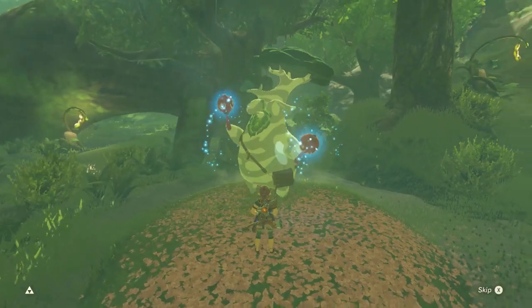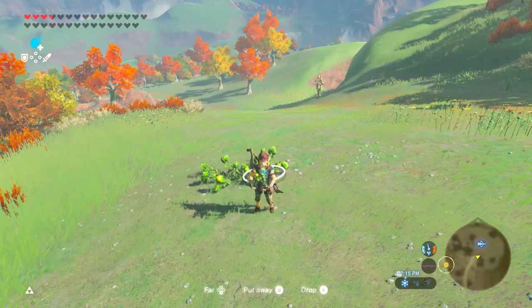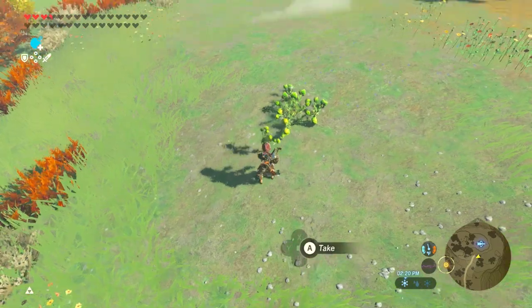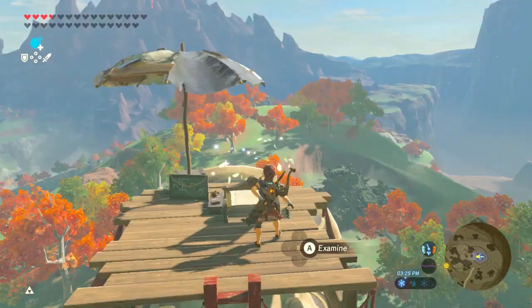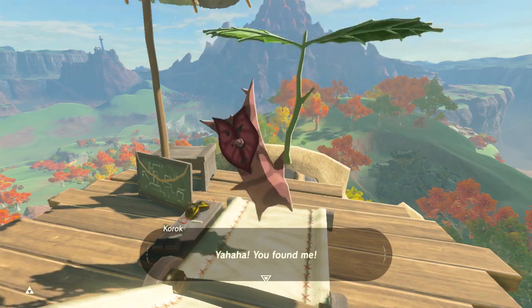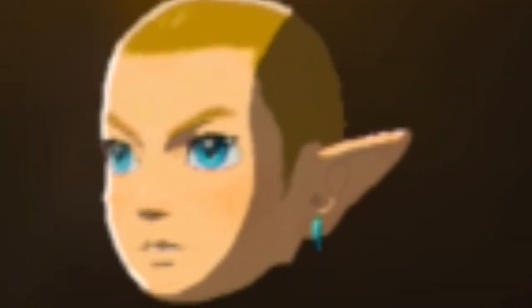What we're going to do is transform any material into Korok Seeds. The requirements for this glitch are: a material that you're okay with completely getting rid of, zero Korok Seeds in your inventory, a Korok Seed available to get, and enough multi-shot bows to allow you to overload the menu.